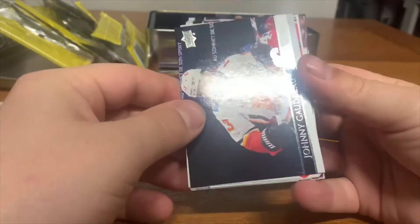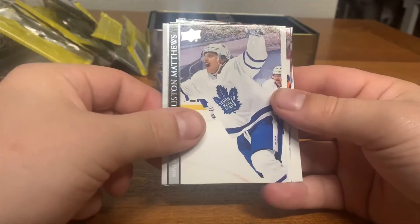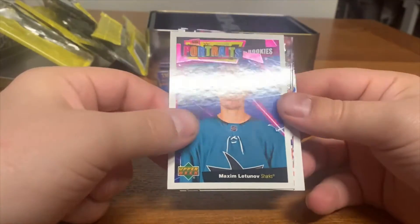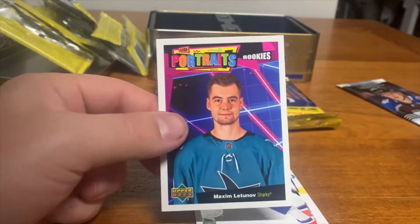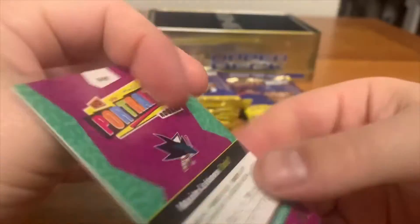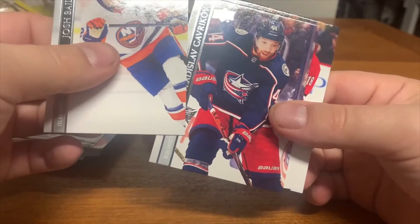Alright we got Hagman, Matthews, Leonard, rookie portraits — portraits Maxim Lajoie for the San Jose Sharks. Pulled a relic of him in our last video. It's from Russia — is not numbered. And we got Bailey, Karyev, and Zingle.